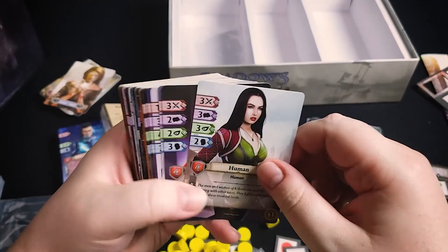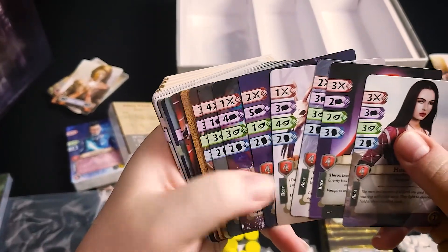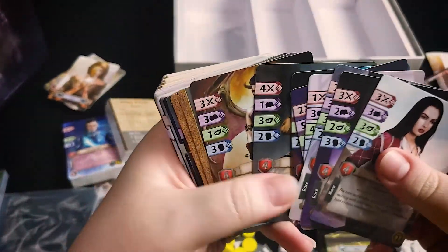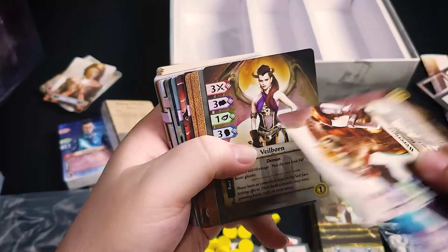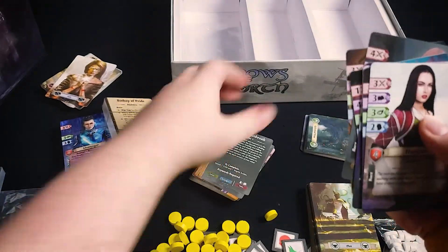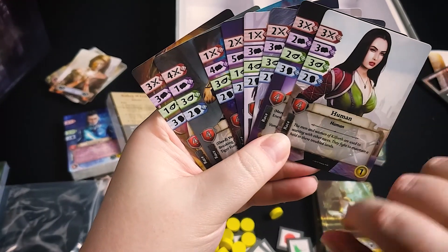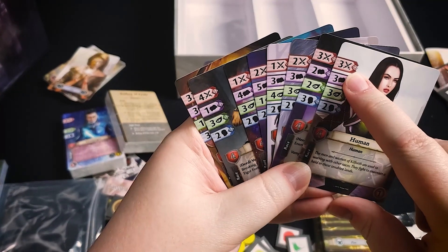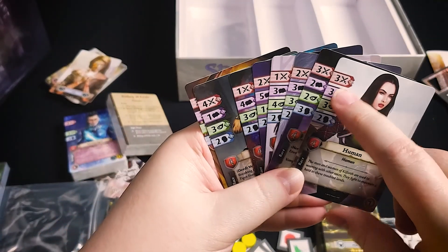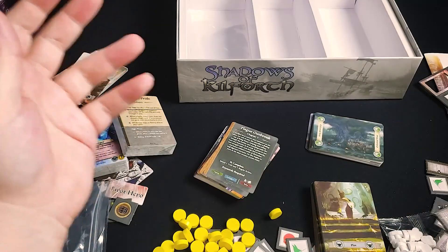Here we have the race cards. Whenever you start the game you're going to pick a race — everything from human to vampire, and there's even a were-tiger. There are male and female sides to each one, but they play the same regardless. Each race has different stats, and those stats are what you use when you make a skill check. For example, a combat check means you roll whatever dice count is shown in the red stat.